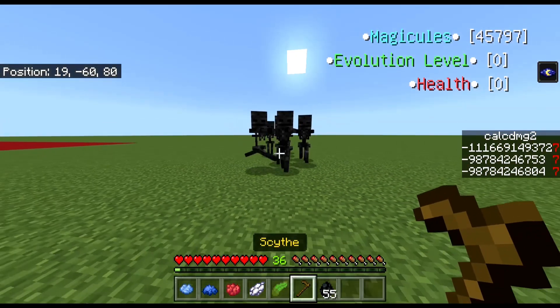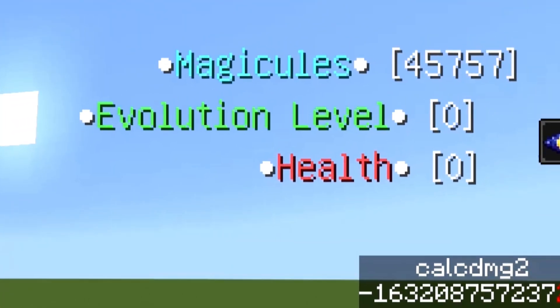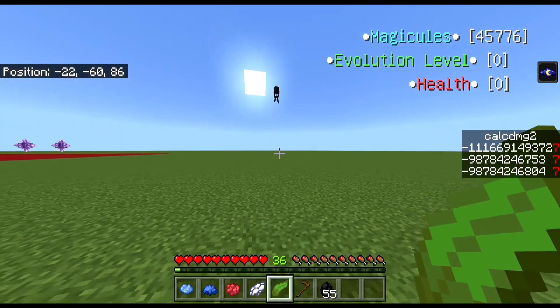The first step in the process of creating this RPG was me creating the magicules, evolution level, and health UI. The player will be able to adjust it depending on their device and just the size of their screen.